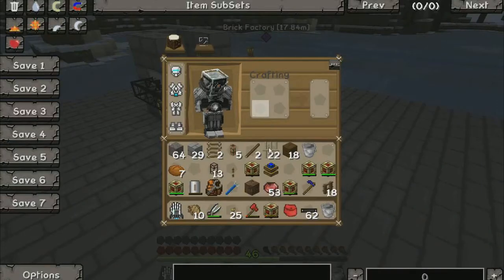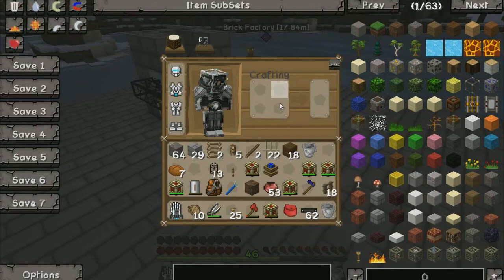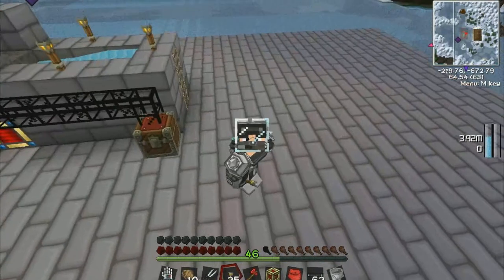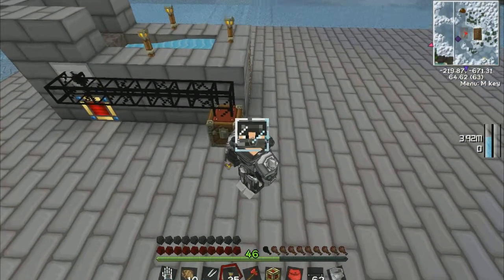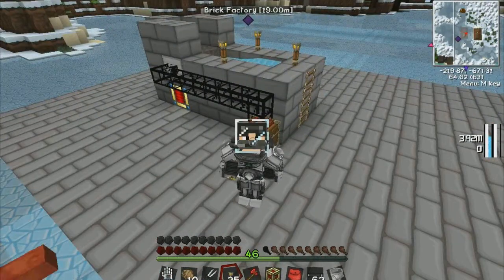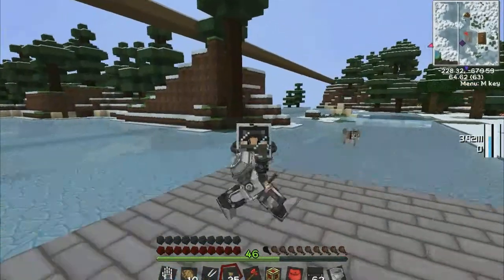Do we still have the engine? Oh, we do, that's good. We don't need a wooden transport pipe — we can suck it straight out of the chest, I believe. We'll use up another energy cell. My plan is to have energy cells at each of the machines.